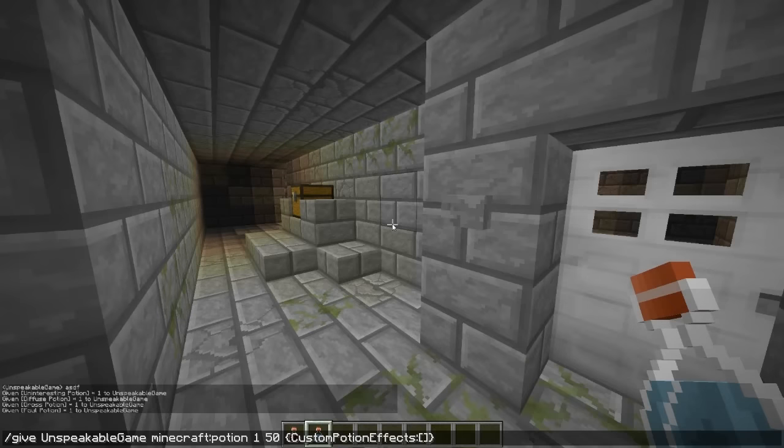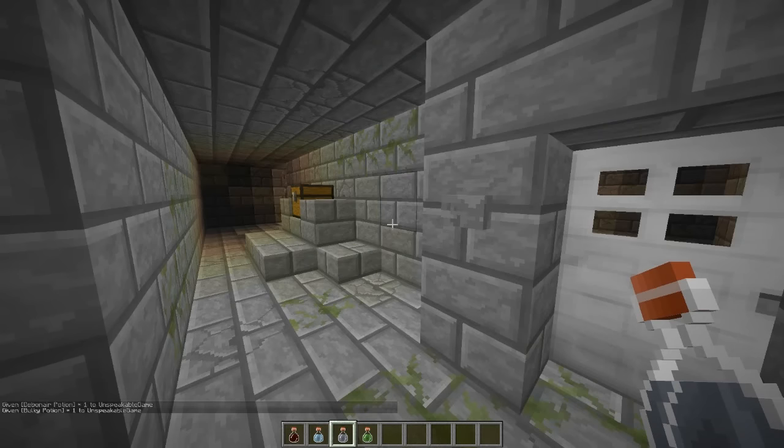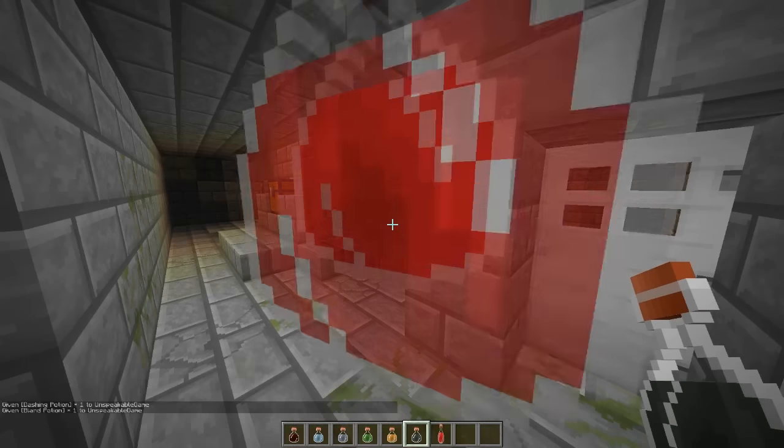There are 30 unused potions that were left behind in beta 1.9. All of these unused potions have no effects and appear to be retextures of other potions.